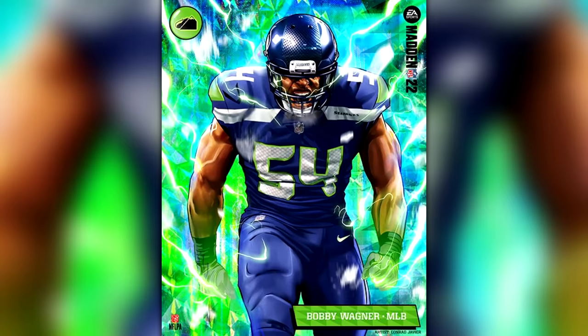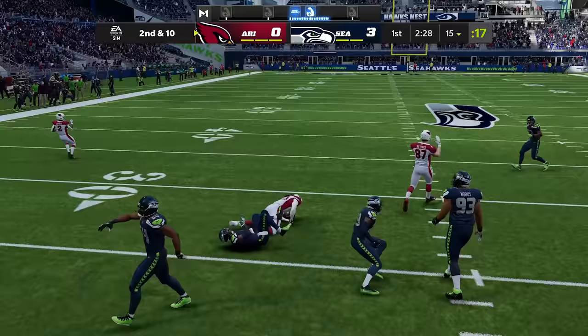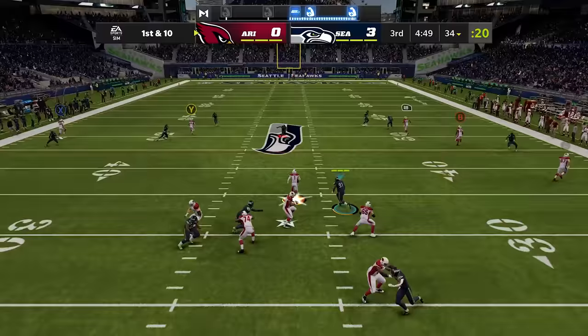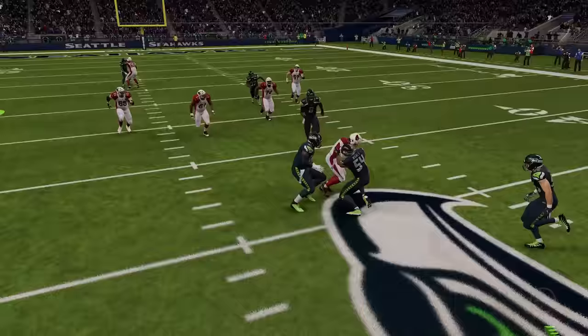Bobby Wagner's X-Factor is Avalanche, which guarantees a fumble on downhill hit sticks. To get him into the zone he needs to land three hit stick tackles, and right now he's giving them out to all the Cardinals players. Now Kyler Murray's running head-up with him — don't do that. Don't ever go near an Avalanche, because you're guaranteed to fumble the ball every single time.